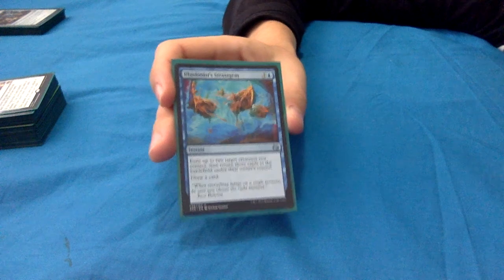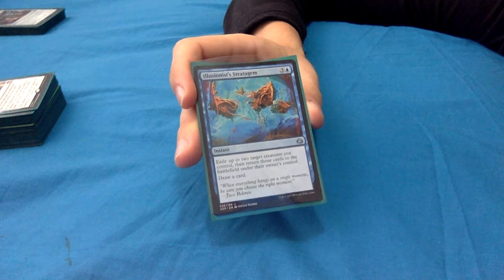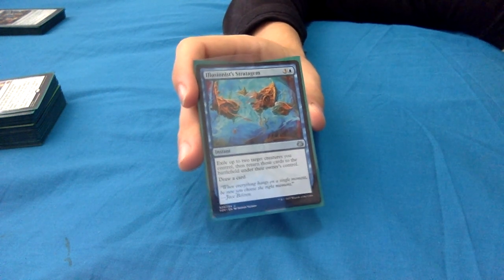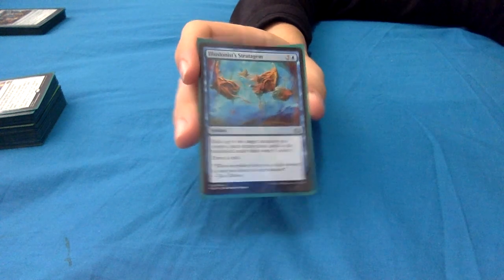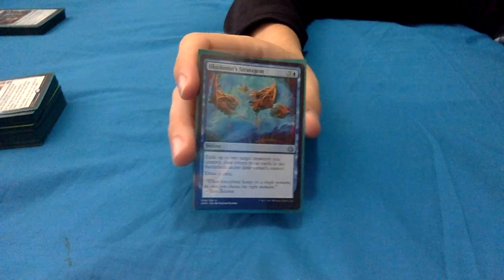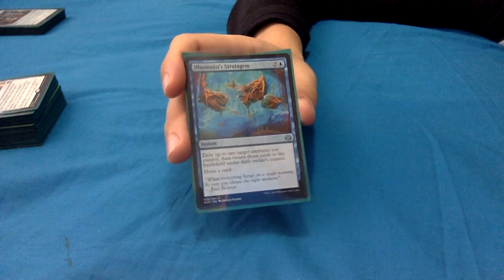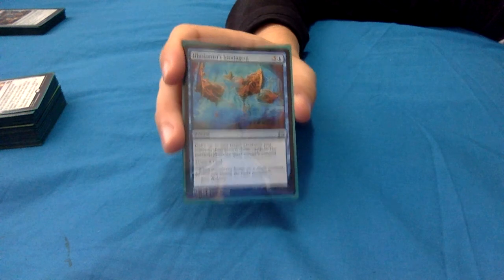Illusionist's Stratagem: 3 and a blue for an instant - basically blink two things. Exile up to 2 creatures you control, then return those cards to the battlefield, and then you draw a card. Re-triggering enters-the-battlefield abilities with Yarok, being able to blink two creatures at once while it replaces itself with a draw - some really nice value. If you don't have a creature in hand, this is essentially the equivalent of playing two creatures again.